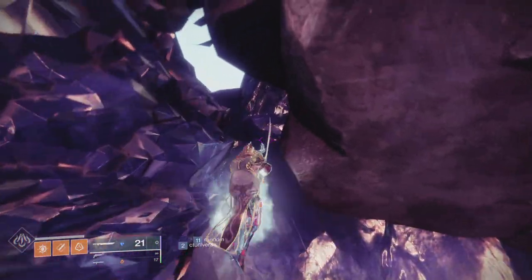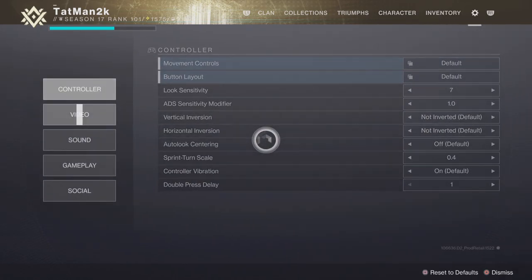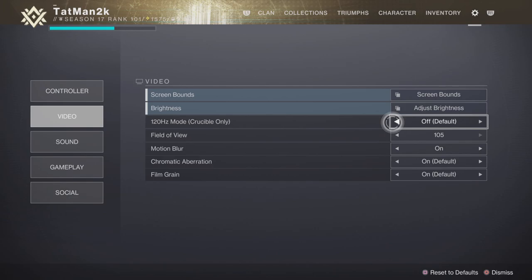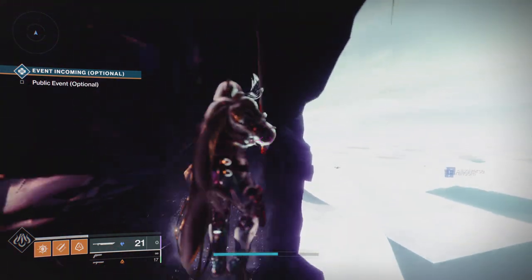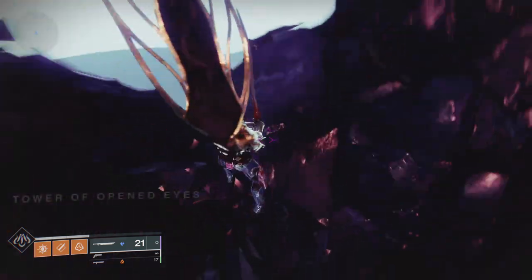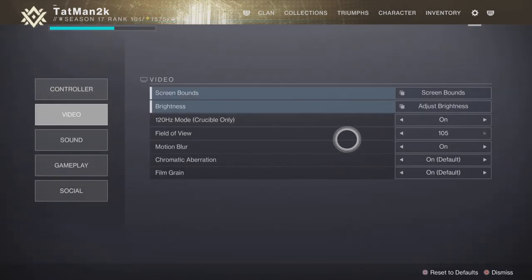Then go up. You want to go to video settings and turn this on — I don't know why, but you should turn it on. Then just get into the next load zone. Come on — there we go. Load, and then you can fall back down here. Go ahead and turn that back off.